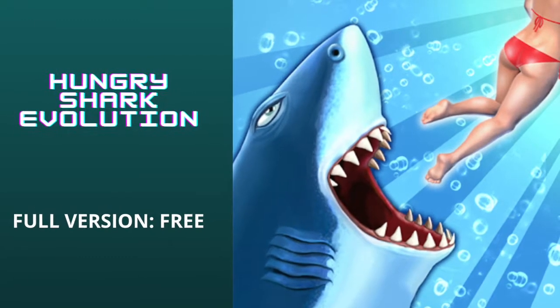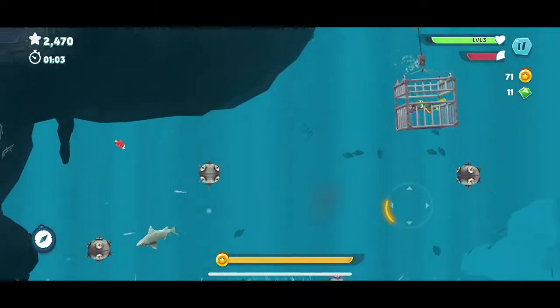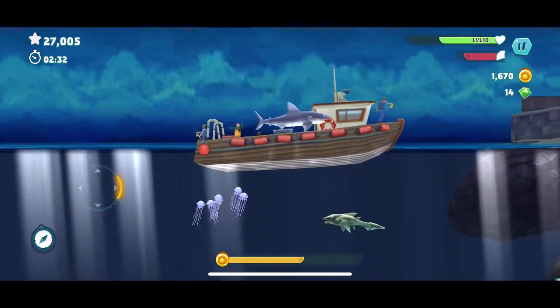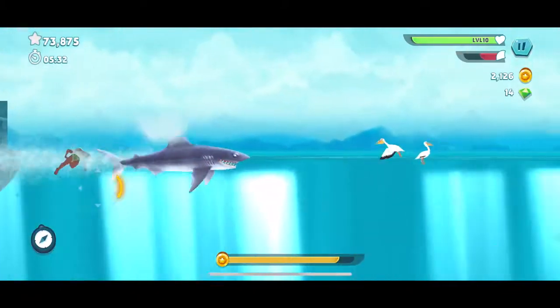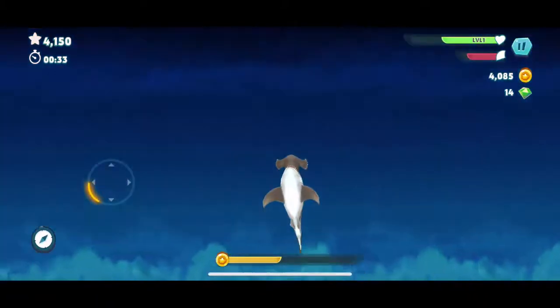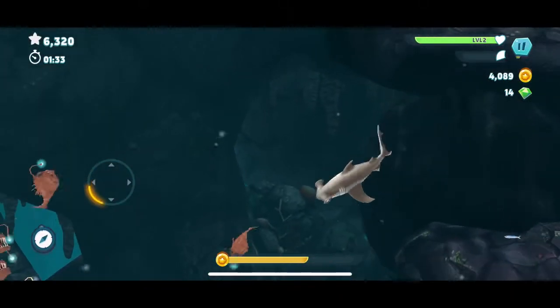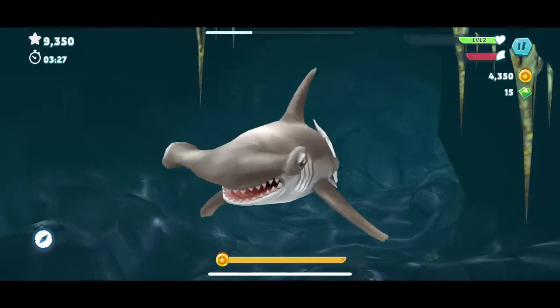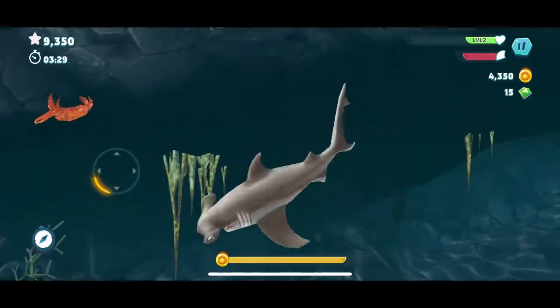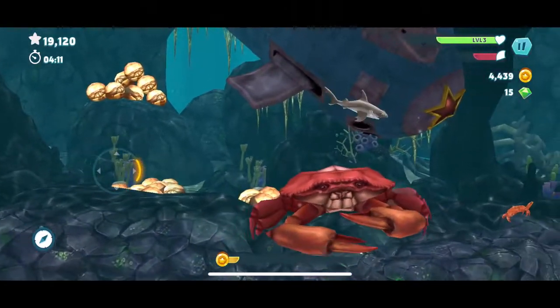Up next is Hungry Shark. This game will give you the best virtual experience if you're curious to see what's happening underwater. You basically take on the role of a shark and you constantly have to feed that shark from a variety of underwater creatures in order to keep your shark alive and to avoid its health from falling to zero. There are two types of controls: touch and tilt — you can try both to see which one works best for you.